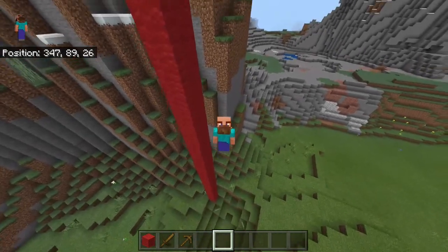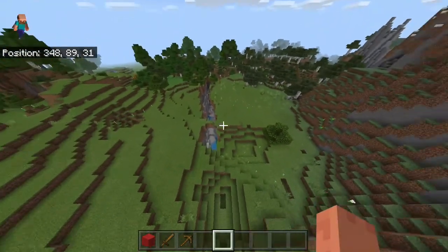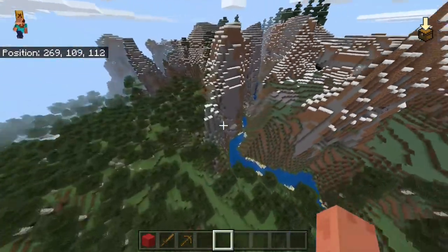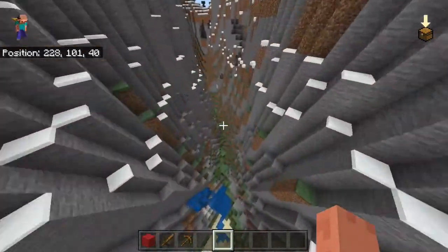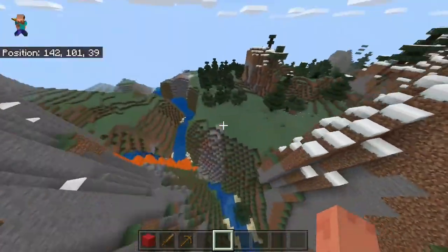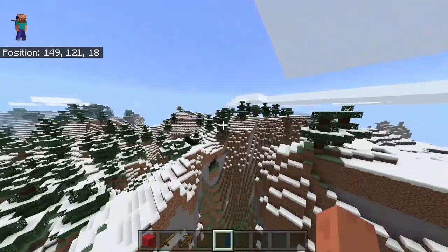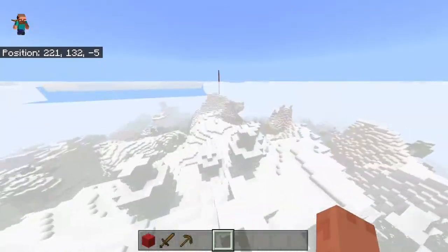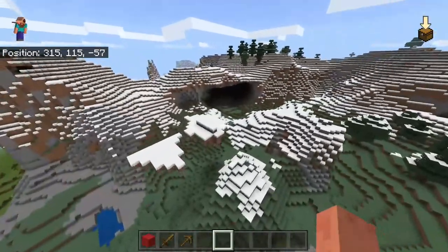This seed is mainly for all my builders out there — look at these mountains, they are absolutely insane. You've got some really awesome mountains all covered in snow, a wonderful area where you can make an awesome river or ravine-like landscape. The heights are incredible — I'm at Y level 116 right here, and right here Y level 128 — that is insanely high.